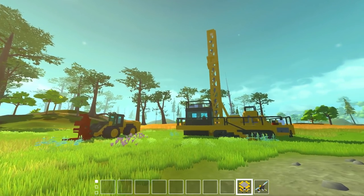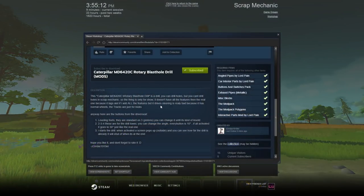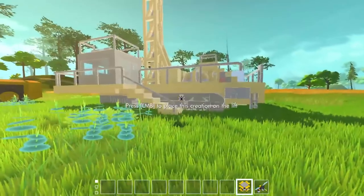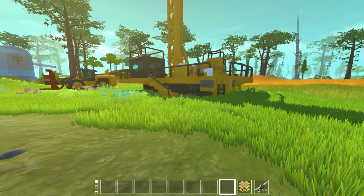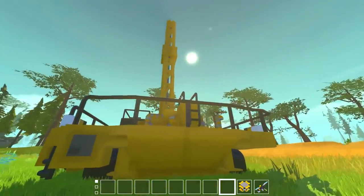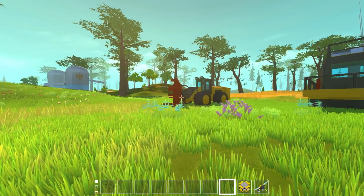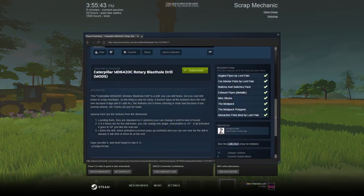We're ready to check out two more creations — these are made by someone in my Discord named Zombie1919NL. He's got two different pieces of heavy duty equipment. The first is a mobile drill — this thing actually drives itself around. Of course you can't actually drill anything in Scrap Mechanic, it's all completely cosmetic, but this is really awesome. This is a Caterpillar MD6420C rotary blast hole drill.